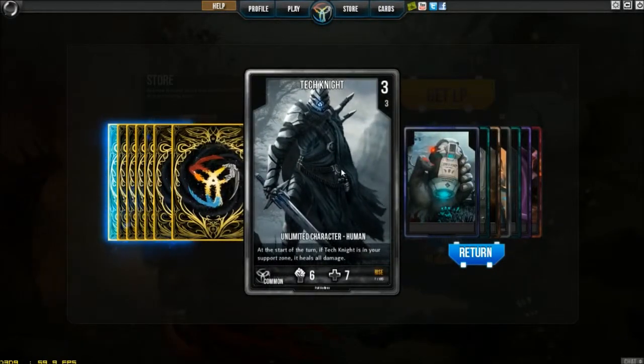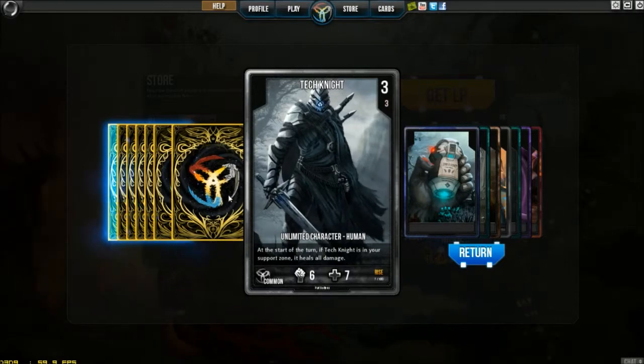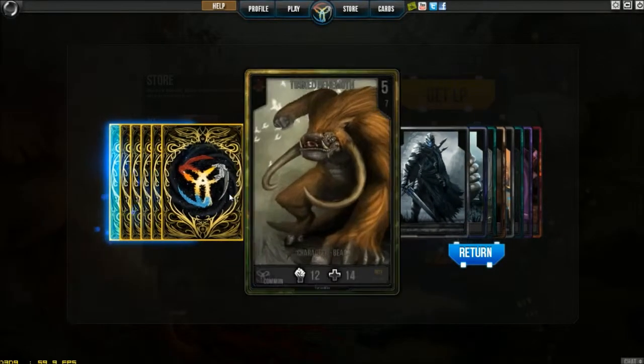What the hell? Three cost with six, seven. At the start of Eternative, Tech Net is in the support zone - it heals all damage. That seems really good. I don't know why, it just really does seem good.